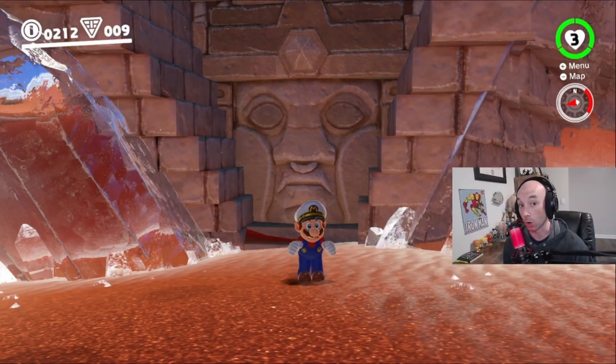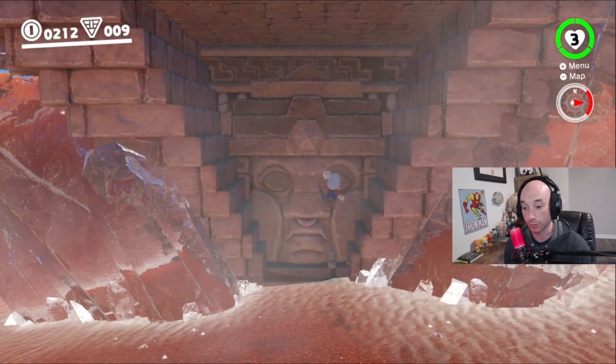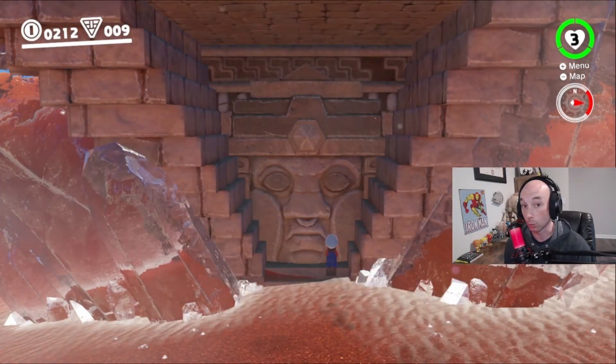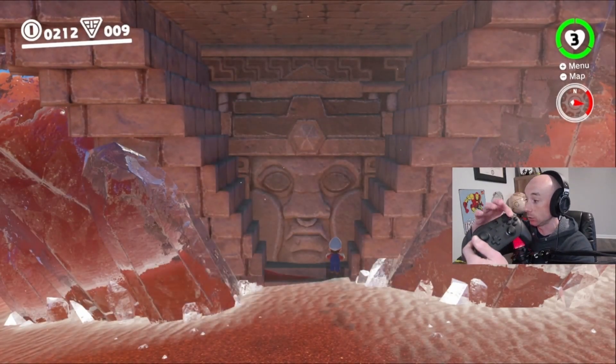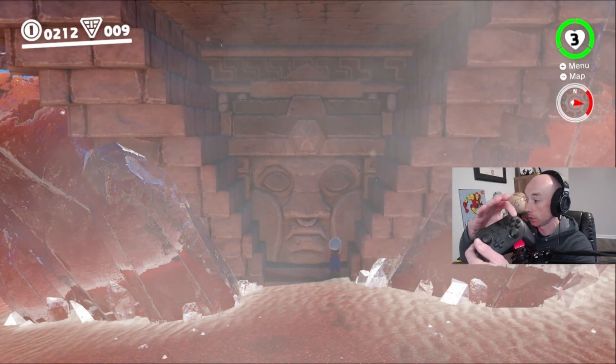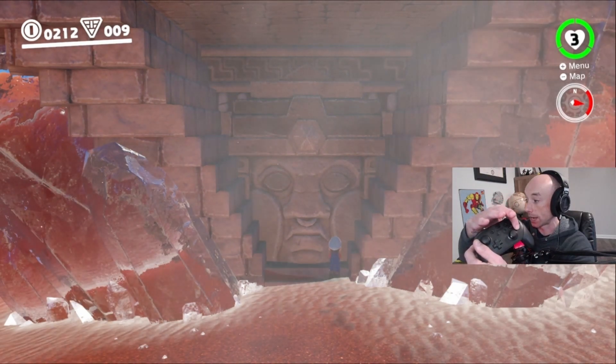Today I'm going to show you guys how to clip through this wall so you can get inside the inverted pyramid before you're even allowed to. First thing you want to do is line yourself up right between the nose and the cheek. Then you're going to do a roll cancel. What a roll cancel is — you're going to ground pound, and then you're going to press these three buttons almost at the exact same time, starting here and working your way down.